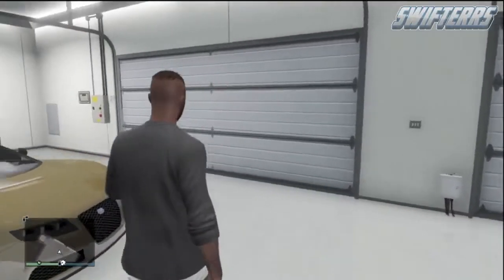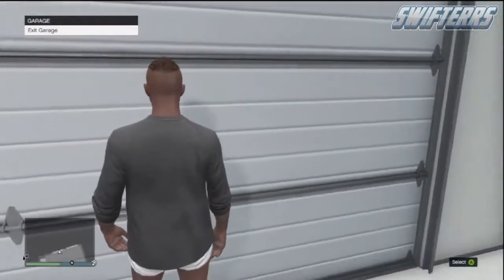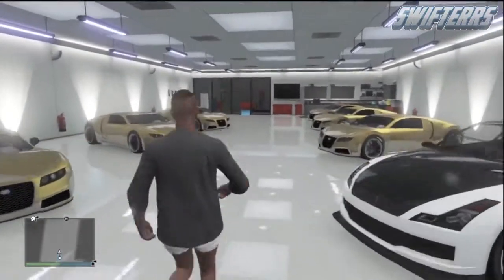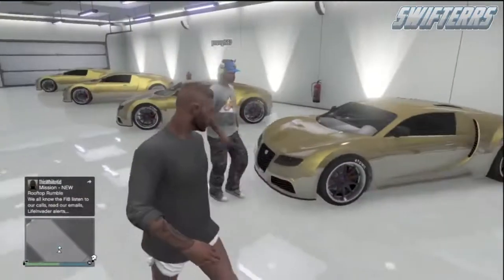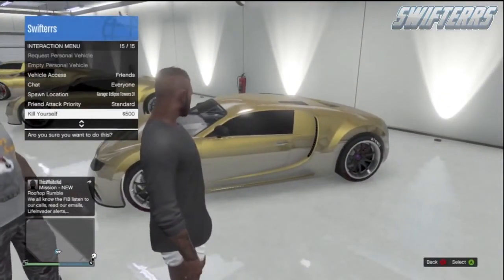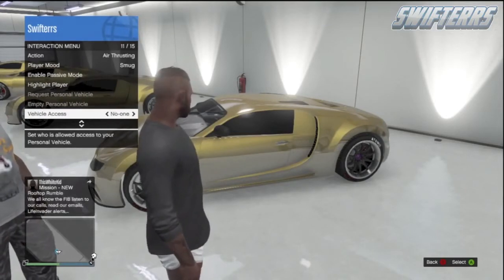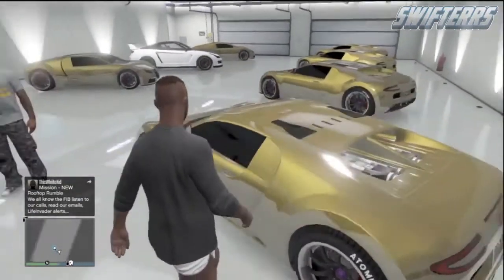The first thing you're going to want to do is be inside of an invite-only session with your friend. You're going to need to be inside of your garage. From here, have your friend buzz in to enter your garage, as you do need your friend to buzz in for this glitch to work properly. Make your way over to the vehicle you're going to be selling — in this case I'm using the Adder, but you can use any other vehicle you'd like. You'll also need to set your vehicle access to passengers only.